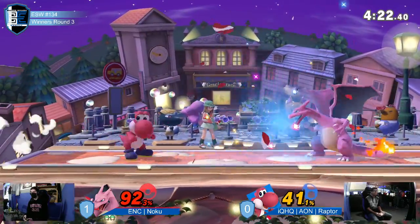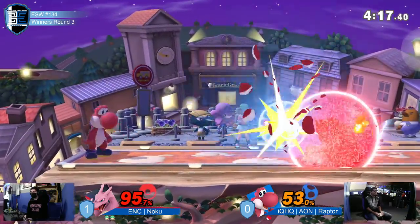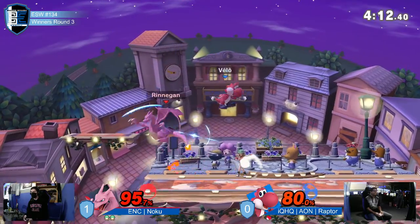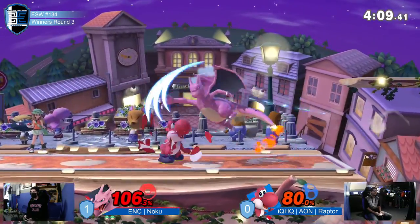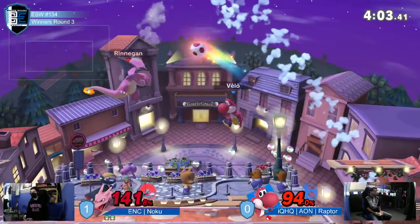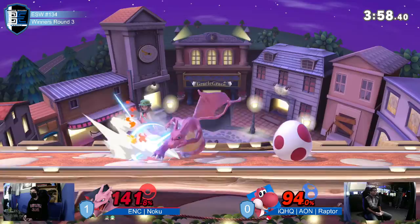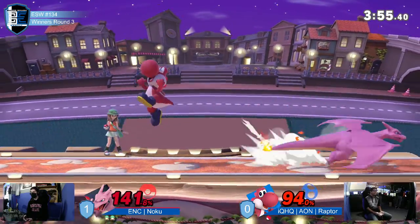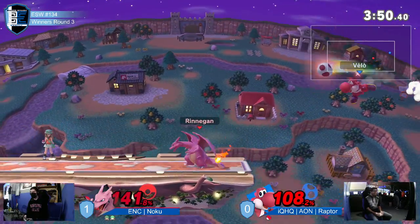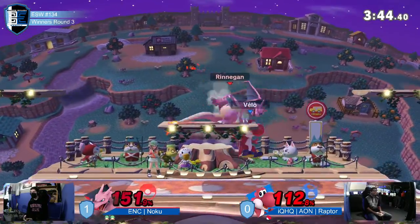Zard definitely benefits from the blast zones on Town and City, because if you get a back air on ledge — or those forward tilts, if you get tail sweet spot on ledge, especially on platform — that is a very early end to a stock. So Raptor really has to choose his timing and play careful, but it looks like he's just going to go full balls in. The raw back air just barely didn't connect before he got into shield. Landing up-air, Noku just made a shield. The F-smash was a little ambitious. He was just a little too late — he knew he was going to jump. He tried to roll out of flamethrower, but it didn't quite work.